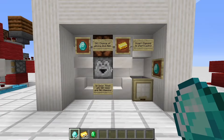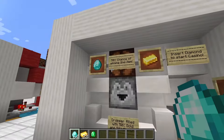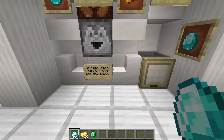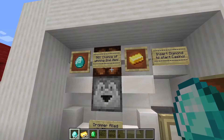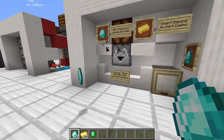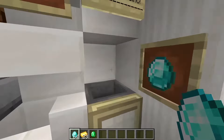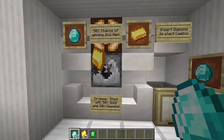The second casino is very simple also. We have either gold or diamond in this dropper, so 50-50% odds of winning each of those, as you can see on the sign. But there's also a 50% chance of winning a second item. So if you throw in one diamond, there is always the chance that two diamonds will be ejected at you and you turn a profit. Now it was diamond and gold. Now it was only gold, so I made a loss as a customer.